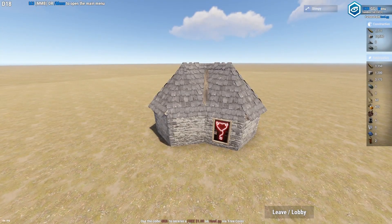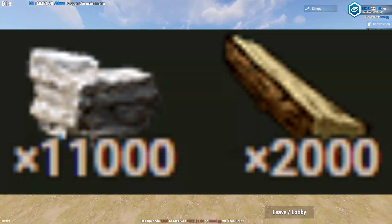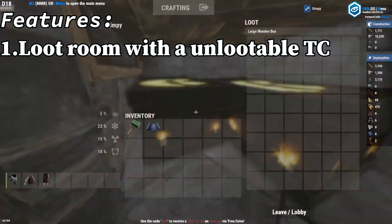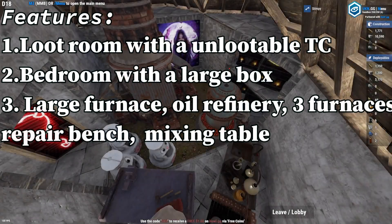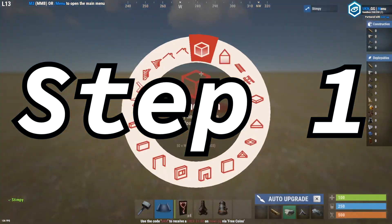Have you ever wanted to build a simple Rust large furnace base that only costs 11,000 stone and 2,000 wood and is simple to build? It features a loot room with an unlootable TC, a bedroom with a large box, a large furnace, an oil refinery, three furnaces, and a repair bench with a mixing table. Well, this is the perfect base — so let's start building!